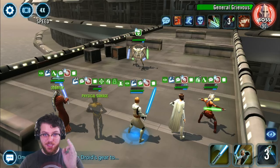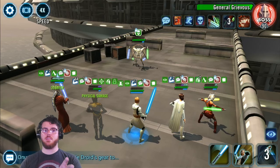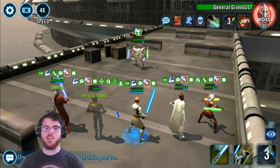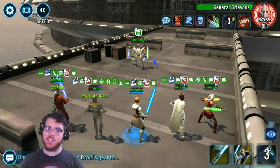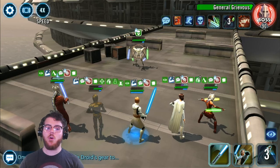From here, this is actually easy. What we're going to do is manipulate Grievous so that he can never hurt us again. Because we've got these stacks of Translation, we're going to have Padme stun Grievous — and this stun can't be dispelled, even though he dispels all buffs. Then we're going to constantly call C3PO so he can decrease everyone's cooldowns, including Padme's, so that every time Grievous takes a turn, Padme is going to stun him.